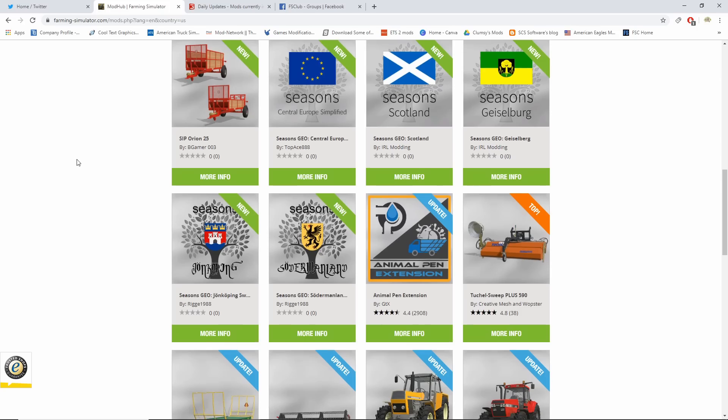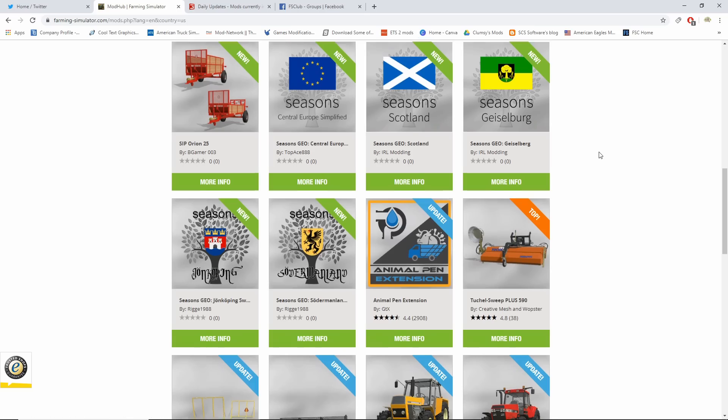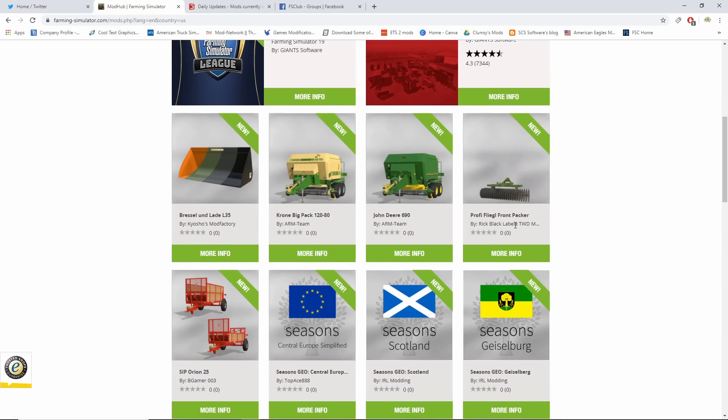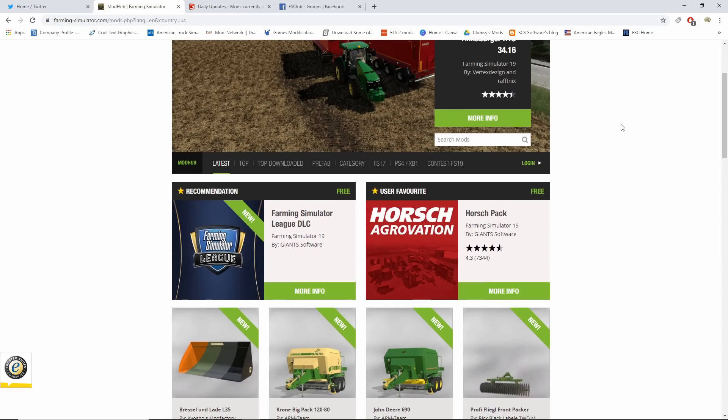Let's get to the news. There have been mods released. The Animal Pen Extension was a PC mod that was released as an update. We have a whole bunch of Seasons GEOs — one, two, three, four, five Seasons GEOs which are PC. Then the SIP Orion 25, which is PC. On console, the Profile Fliegel Front Packer, the John Deere 690, the Chrome Big Pack 12080, and the Brussel Unlaid L35 are all out for PC and console. I'll be doing a video after this on those four.